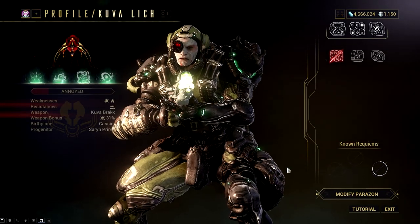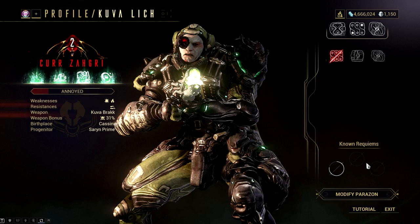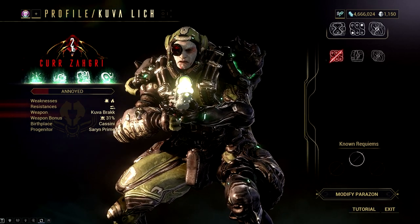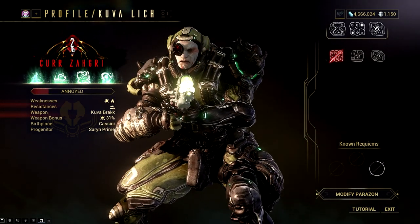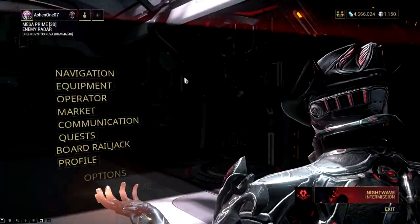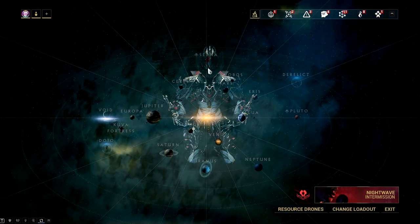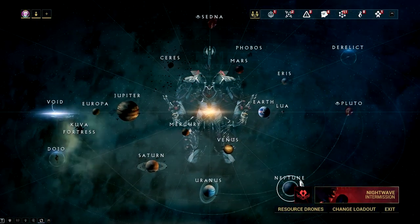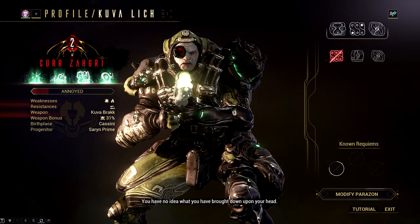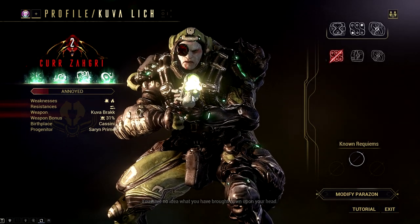Now let's check out the Kuva lich menu. In your Kuva lich menu, you will see the full profile of your lich — everything you need to know is here. The most important information are the known Requiems, rank, and rage meter. Your Kuva lich will level up once you fail to mercy kill it during confrontation. The max level is rank 5, and when they level up they gain additional resistances and immunities. The enemy level on controlled nodes also increases. At max rank, you'll face level 90 to 110 enemies, and your lich will have additional influence on other planets. Clearing influence from every node on the star chart will cause the lich to rank up. Influence causes a reward tax — your lich will steal some of the stuff you acquired in that mission.